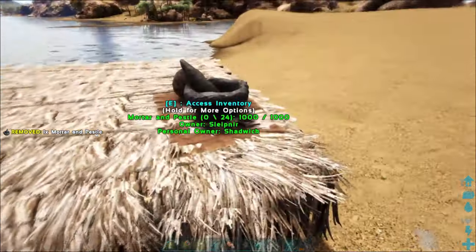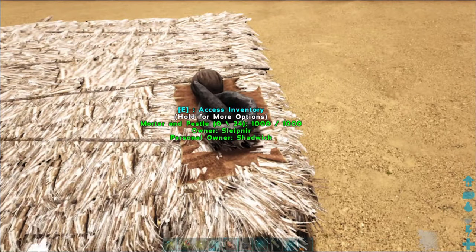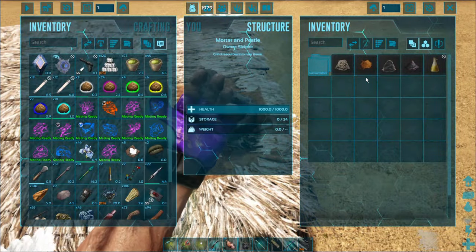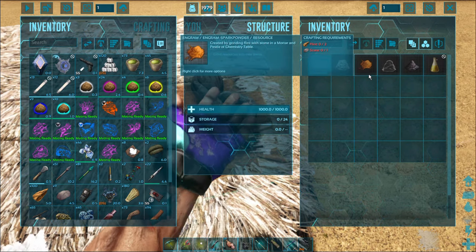I recommend if you're building something like this, make some walls and stuff. But early on in the game, if there's nothing dangerous around you, you can do it like this. When you open the inventory, it's going to show you — I have Super Structures on, so it shows you all the items you can make.